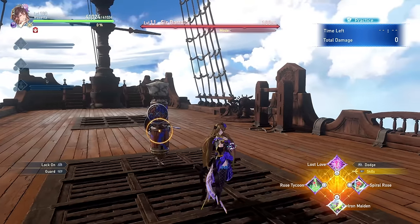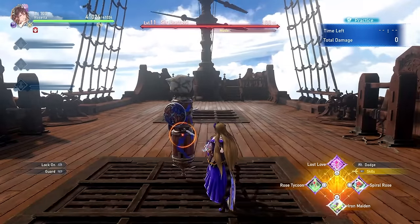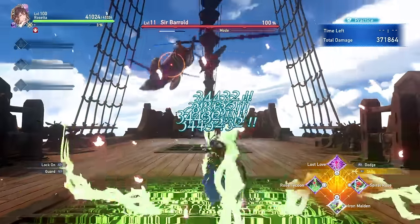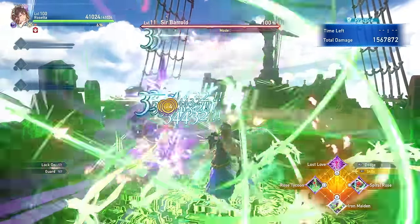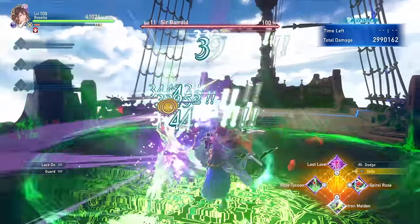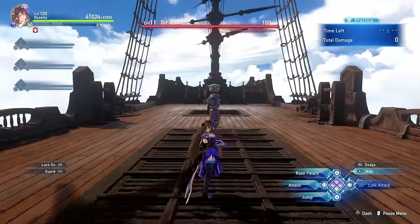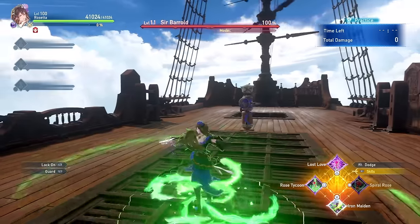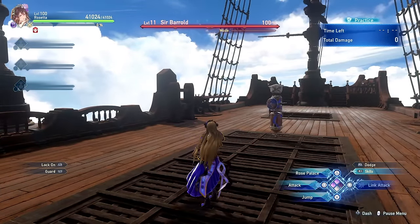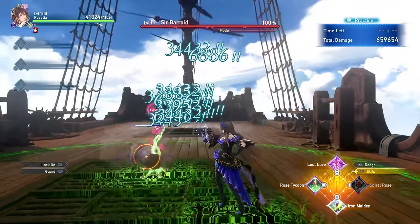The next skill is Spiral Rose, Rosetta's main damaging tool. It spawns vines from each of your roses as well as from Rosetta herself, hitting enemies multiple times and quickly leveling up roses while dealing significant damage, especially if she is next to the target. It has a very short cooldown of only 40 seconds, so use it as much as possible unless you plan to combine it with the following skill.